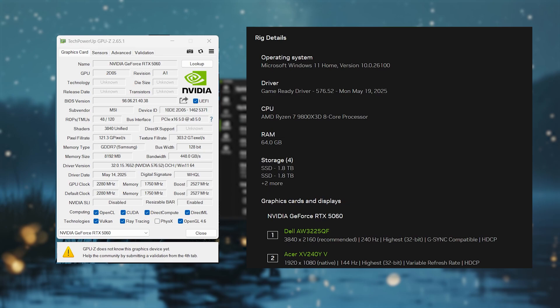Looks like Afterburner is having a hard time recognizing this device because it's brand new. You can see it's still the 5060 by MSI — it's the Shadow MSI version of the card and it's 8GB. It's paired up with the 9800X3D running at base speeds and 64GB of DDR5 memory running at 6000MHz.